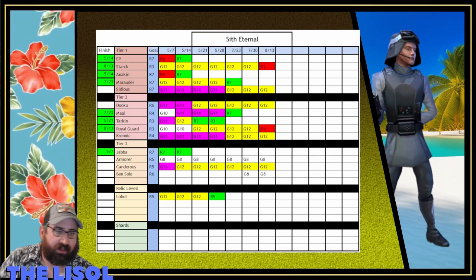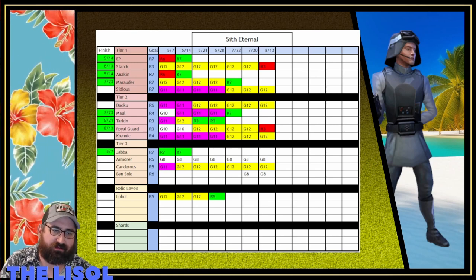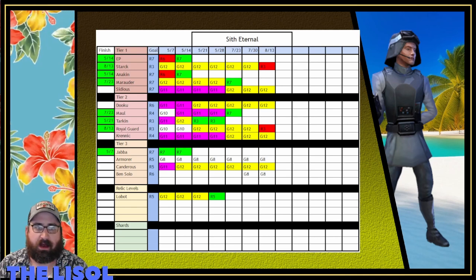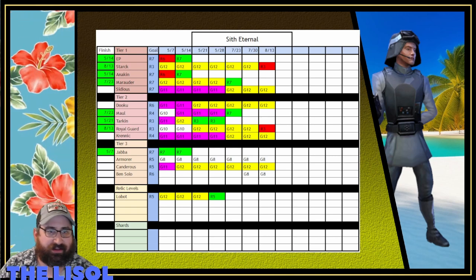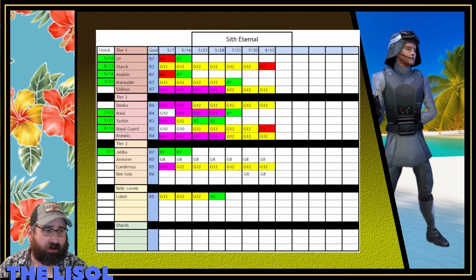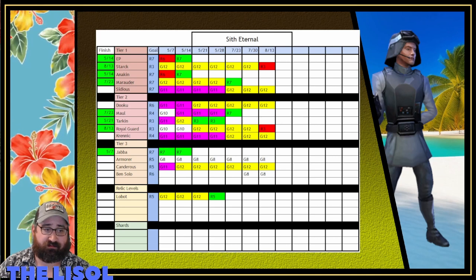I break my farm up into three tiers of five characters each, give or take, trying to work on one character at a time to their goal and another character to G12 or G13. Right now I'm working on Sith Eternal — mainly because I just organically got like halfway there.